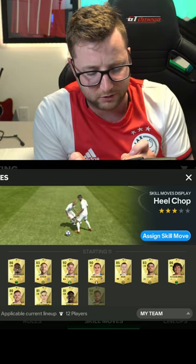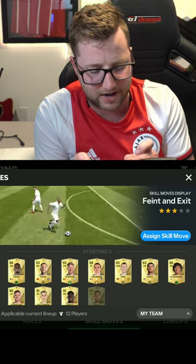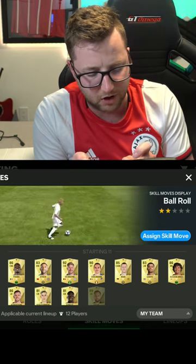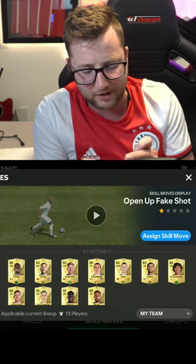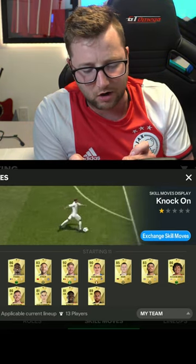Heel Chop as the next skill move, Faint and Exit as our next skill move, and then we have the Lateral Heel to Heel. Then we got Step Over and Exit — step over and exit. We got the Ball Roll, we got the Flick Up Jog, which I think is a bit more effective than before. We got Open Up Fake Shot, again coming back in there.